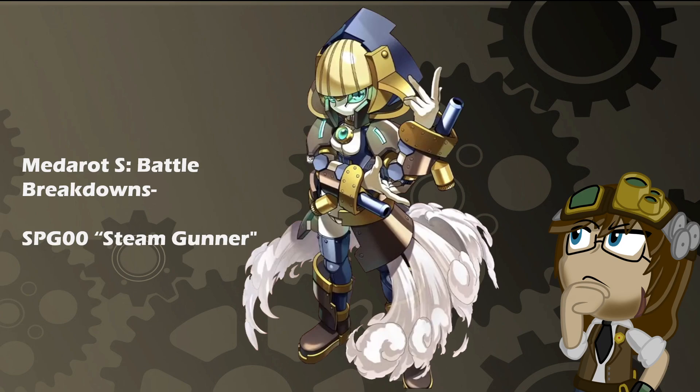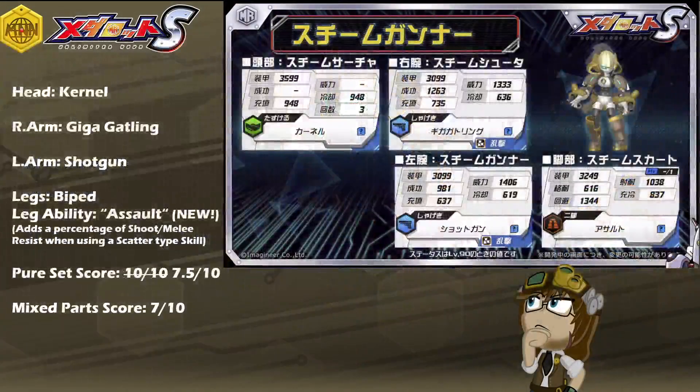It is SPG-0 Steam Gunner, with a kit of Kernel, Giga Gatling, Shotgun, Biped Legs, and the leg ability of Assault — a brand new leg ability that adds up to 20% of the leg shoot and melee resist to power when using a scatter type skill.